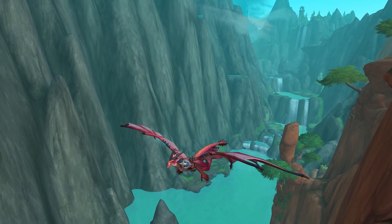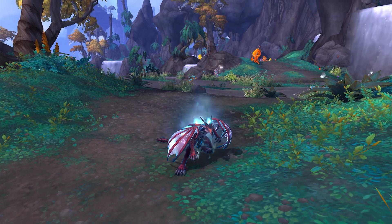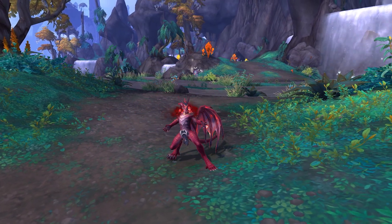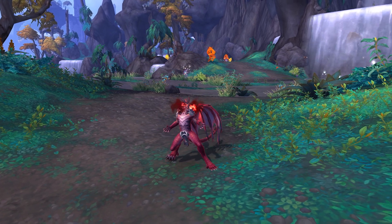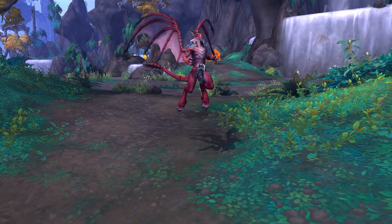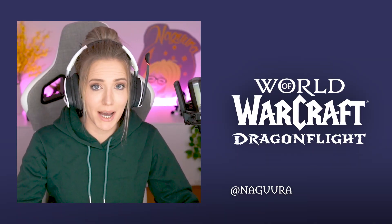Evokers use a new type of spell called Empower. By holding down a button, you'll charge up a spell, causing it to do more damage or hit more targets. After a spell has been fully empowered, you have a little time to keep holding it and release it when you're ready. And after a few seconds, if you're still holding it fully empowered, the spell will cast automatically.